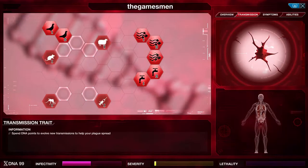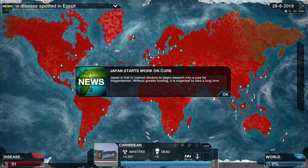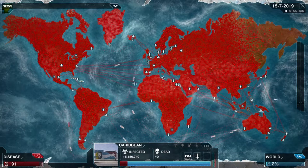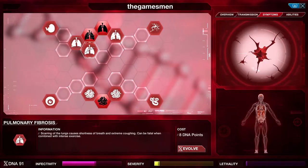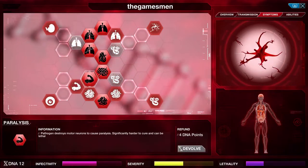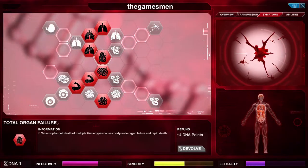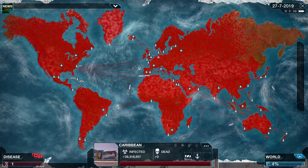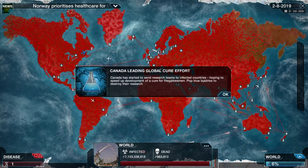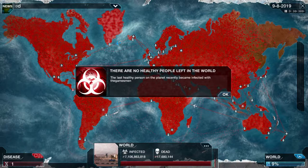Now we want to go to our symptoms and just start evolving nastiness. You don't want to do it too quickly because we want the Caribbean to be completely covered. But it's starting to get really infected now. Let's start making it really nasty by evolving it — giving it all sorts of horrible stuff like comas, paralysis, and whatever else you feel like. That's probably the key pathway: going through here to total organ failure and then adding whatever you want. They're shutting down airports but it's all a bit late.